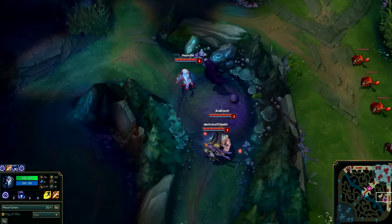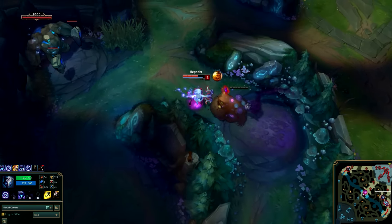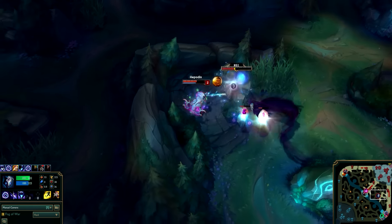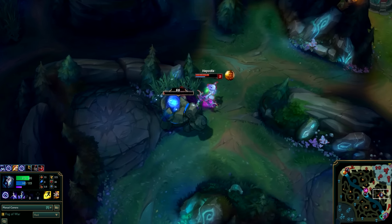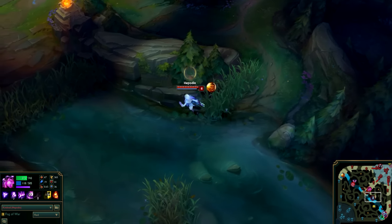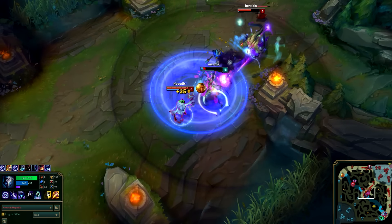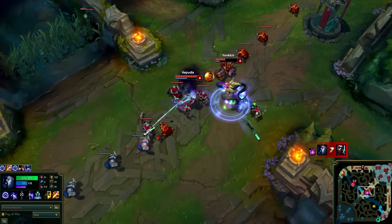Kindred the Eternal Hunters is a unique marksman designed to be a jungler, though Kindred works quite well as an AD carry too. Kindred represents the twin essence of Death — Lamb and Wolf — which aid in both offensive and defensive ways. Kindred's passive Mark of the Kindred lets the player mark one of the enemy champions, whilst Wolf automatically marks one of the enemy's jungle camps. When hunting these marked targets successfully, Kindred's basic attacks deal an additional 1.25% of the target's current health as bonus physical damage. These stacks can be stacked infinitely, although you cannot mark the same champion twice in a row due to cooldown restrictions.